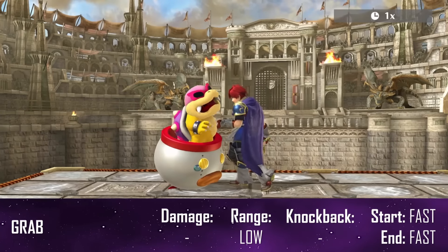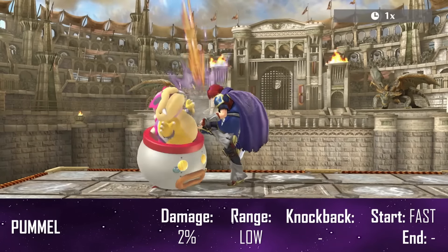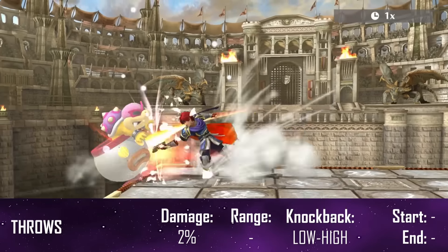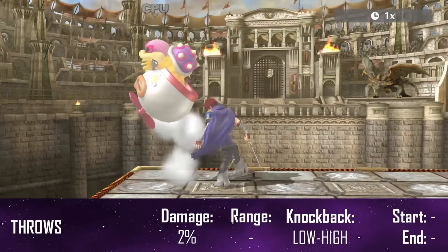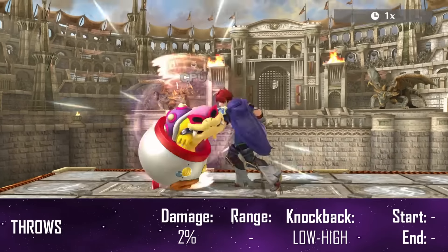His grab range is pretty damn good and his pummel is somewhat fast and should not be forgotten. As for his throws: forward throw can lead into dash attack at low percentages, back throw is mostly used to set up edge guards, up throw is his kill throw, and down throw is his main combo throw.